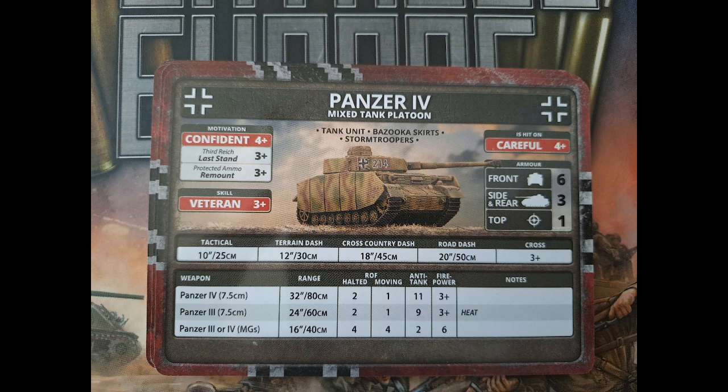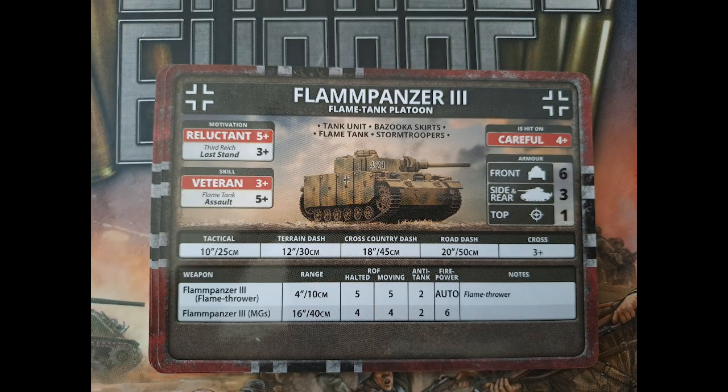Because the Panzer IVs are veteran and have Stormtrooper, the best way to use them is to put them in cover on a hill and keep blitzing and shooting, scooting them in and out of cover so they can't be seen, then pick off lighter tanks. Sherman versus Panzer IV stat-wise, you should come out on top because your gun is slightly better and your stats are slightly better, especially with the veteran skill.